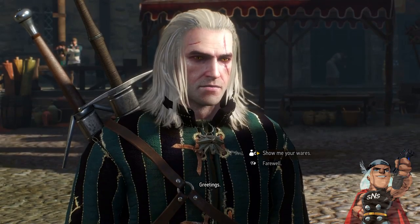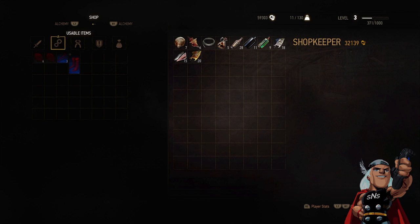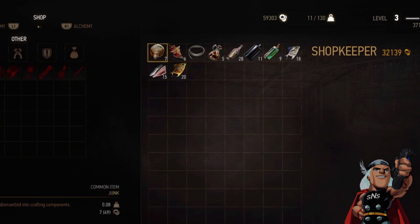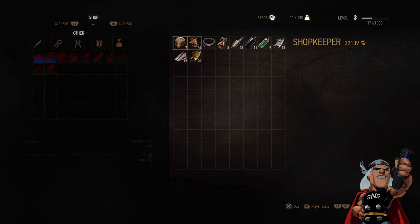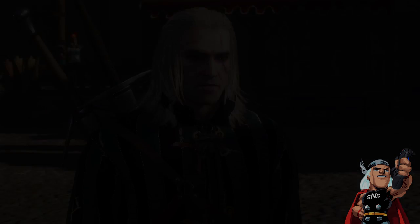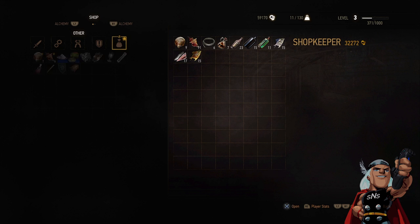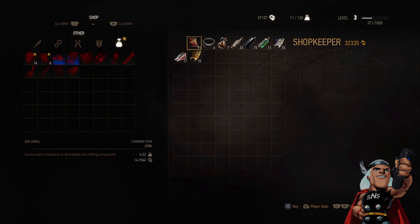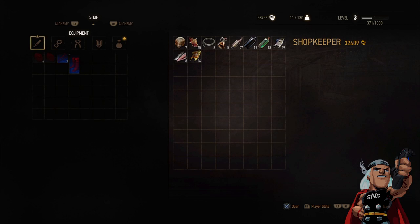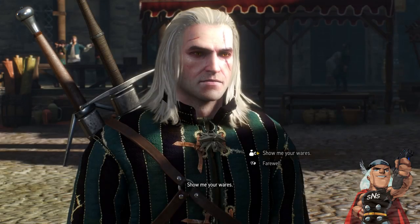I'm calling this guy Sausage McMuffin because as soon as you talk to him you'll see the sausages hanging in the back. This is where everything starts happening. He has two things you need to buy — a shell and a seashell. Buy both of them; it's not expensive. Once you buy them they disappear, then back out again and ask him to show you his inventory and they will magically reappear. Just keep buying them and backing out — you can do this about ten times.